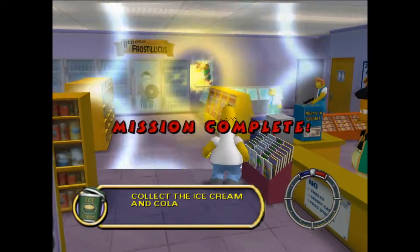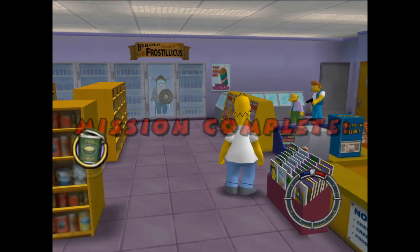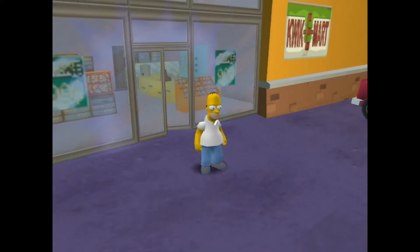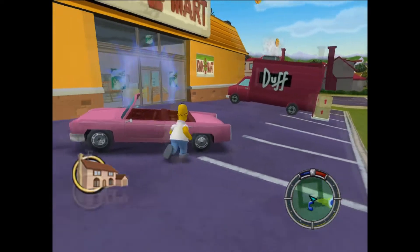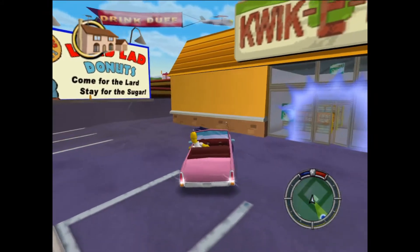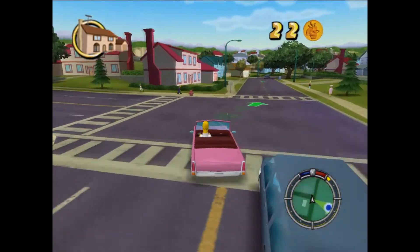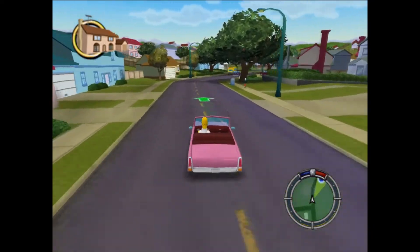So this game has the main missions, but there are dozens and dozens of collectibles and hidden jokes for you to find in every single level. The first mission here was just teaching you the ropes of the game — getting in the car, walking around, driving, and picking up an item.